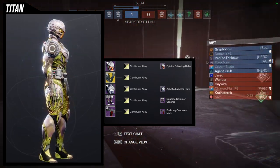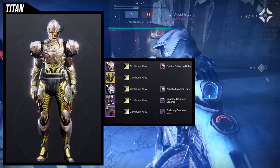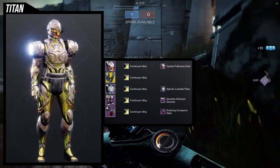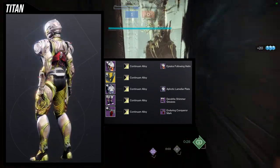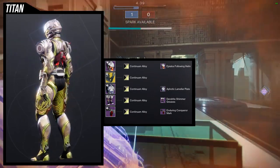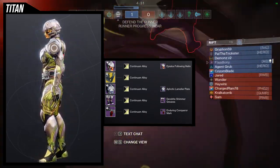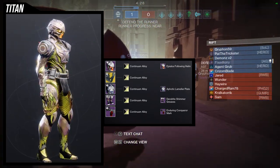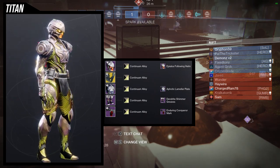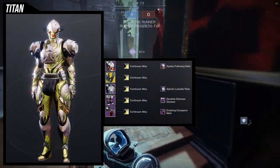My main issue with this set is that I'm using Continuum Alloy, which is a paid shader, and also I'm using the red glow for the Aeons — which isn't the one everyone typically uses. I think most people use the blue version, so it's not very realistic. The Pylos Following Helm has a red in it, so unless you use a red-blue shader, it gets tricky. As a fashion statement it looks really cool, but it's not very realistically usable since no one runs the red Aeons.